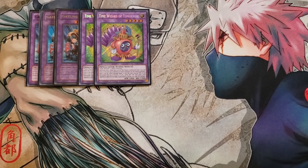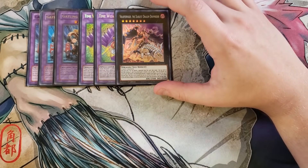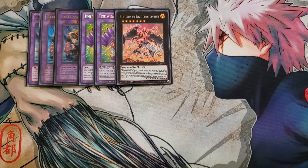We then play a single copy of The Darkest Diabolos, Doom Rider. It's a very new card and a good option because you can detach two materials to target a face-up card on the field and destroy it. If a monster was destroyed, one monster you control gains attack equal to the destroyed monster's original attack times its rank times 300 until the next turn. This card can attack the turn you activate its effect, it's a quick effect, and it requires a Dragon-type monster as material — though it can't be activated during the damage step.